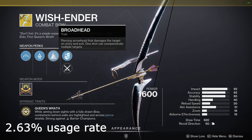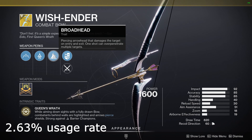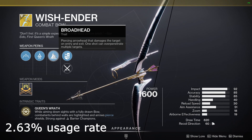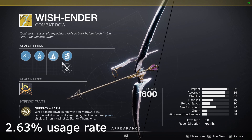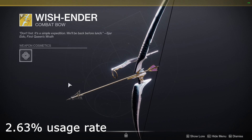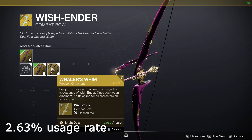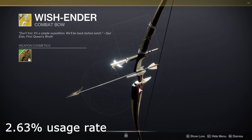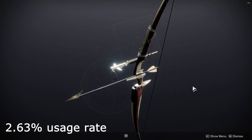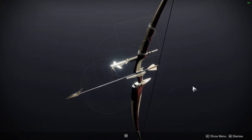At number 2 is the Wish-Ender Bow, with a usage rate of 2.63%. This bow gives you wall hacks and comes with anti-barrier. It can also shoot through multiple targets. I remember for the longest time this bow was absolutely terrible, but now that it has anti-barrier and got some damage buffs, it actually shreds higher health targets. It's kind of crazy to see it being used so much.